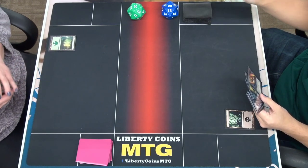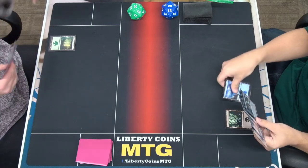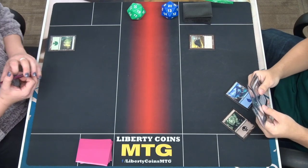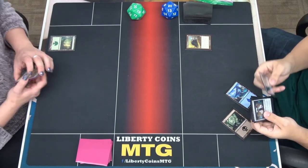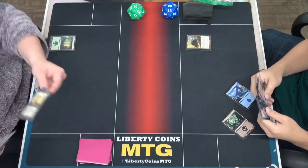I'll draw, I'll play an island, then tap two, play Ichor Wellspring. And then that draws a card, and when it leaves — or when it's put into the graveyard.